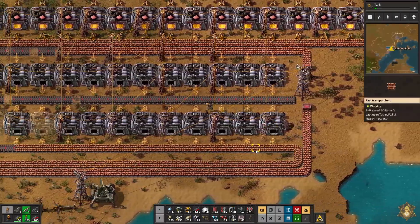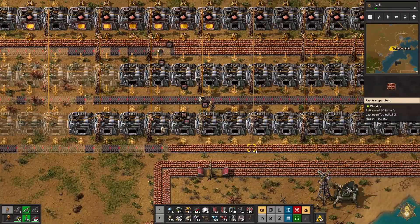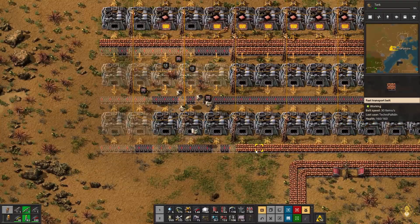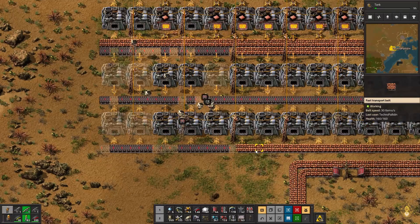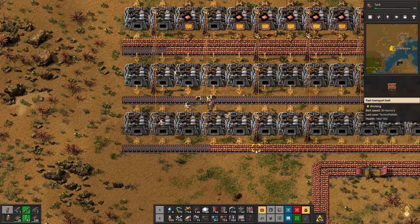I'm actually out - I'm out of yellow inserters. I was not planning far enough ahead apparently. Well, we can let this build and I can always go get some more yellow inserters in a minute. We have enough copper on the track that we can at least come over here and start looking at trains.